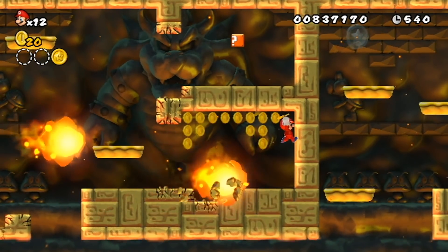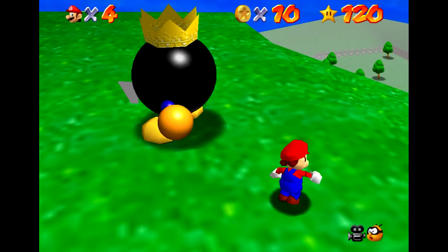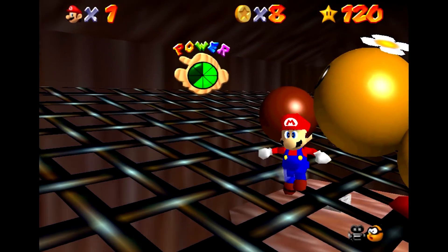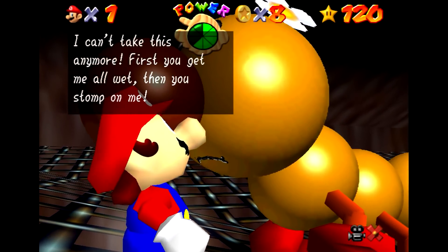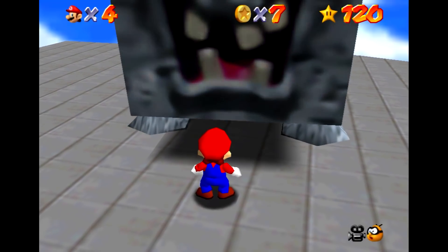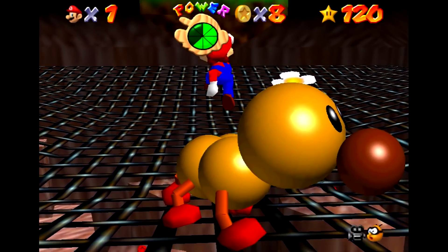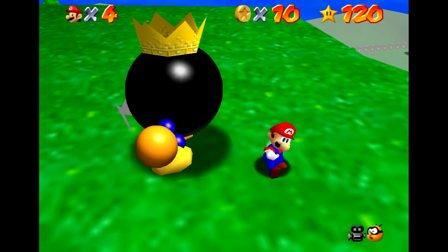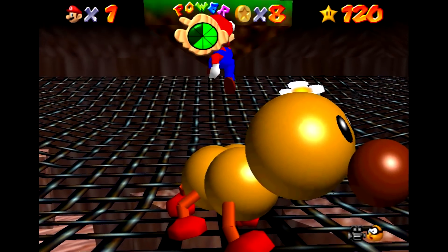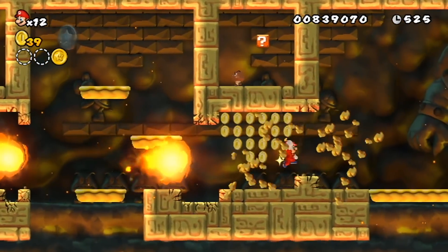Uniqueness doesn't just come from mechanics either, as being visually distinct is also quite important. The Mario series generally does a phenomenal job on its boss design, though Mario 64's Wiggler is probably one of the weaker examples — I always forget this guy is even in the game, he's just kind of a big Wiggler. The same can go for the Whomp King, but at least he's in one of the game's best levels. There's a reason King Bob-omb has stuck around, showing up in several spinoffs, while these guys really haven't. So making a boss have a strong presence in both its mechanics and design is very important.